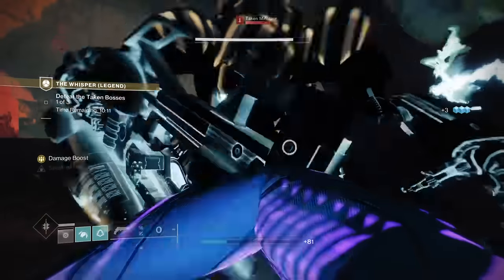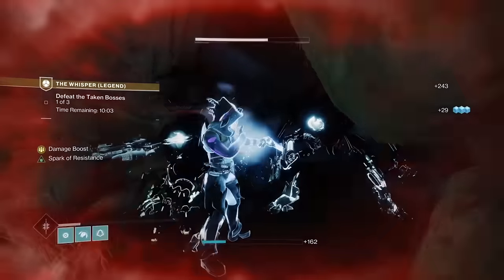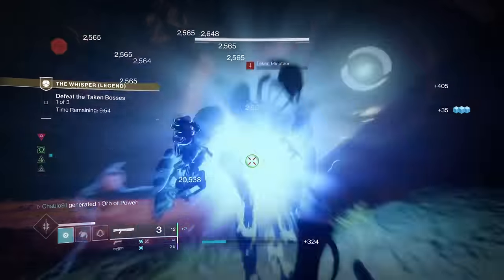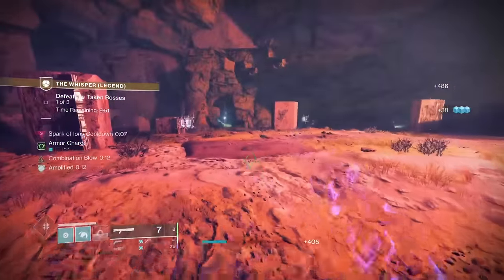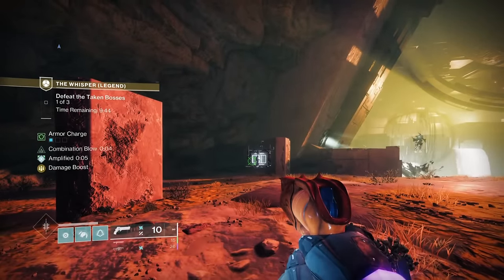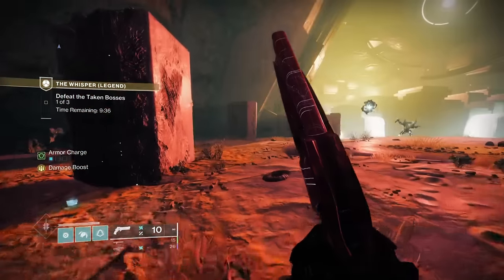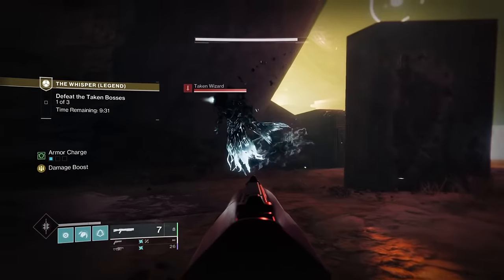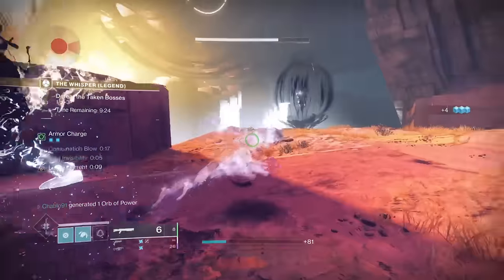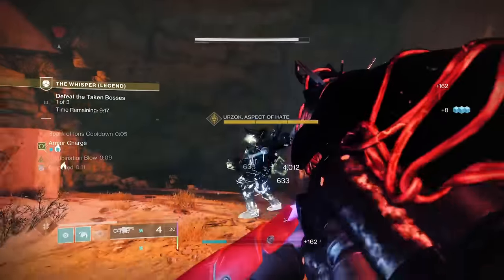I wanted to see what Raiden Flux is like in Whisper now, and I can confirm it's absolutely fantastic because you can farm up supers with the hands-on build. We're spawning bosses in one at a time — yes, this is better than doing all three. The boss we just killed was a taken knight; he spawns solar captains, and the solar captains despawn when he dies. Each enemy VIP boss has an enemy type attached to it — boss one was captains and knights, boss two is wizards, boss three is scions and centurions.